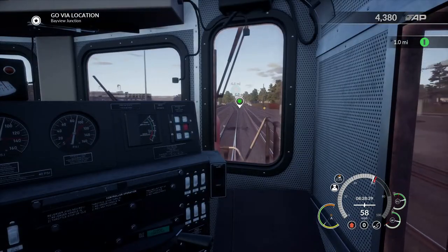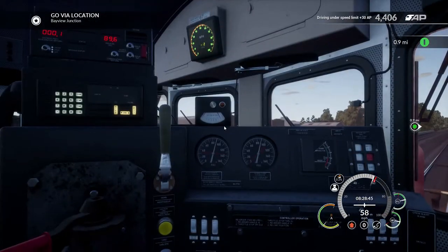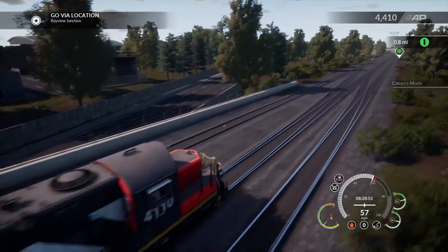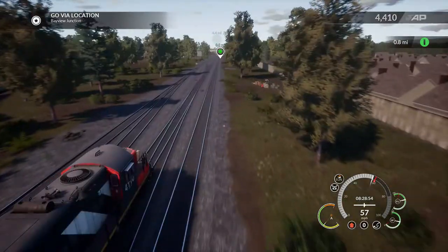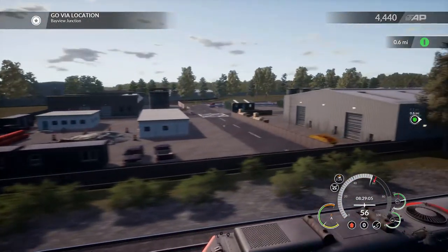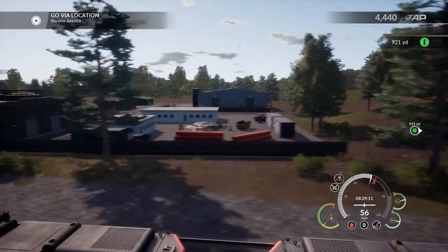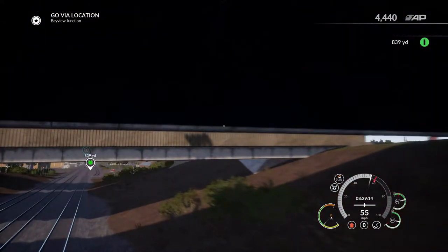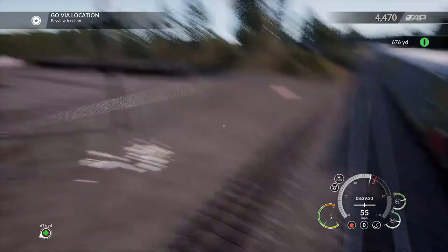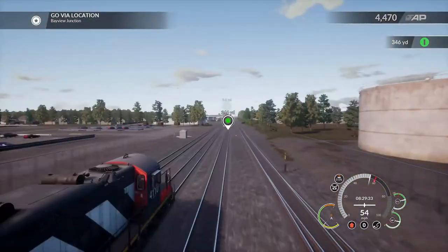So yeah, we'll just go ahead and ride this on out. Let's get a nice external camera so we can enjoy the scenery of this route. Got some houses over there, looking very nice. Got a yard of some kind, some crates and orange pipes. Bridge — watch your head. Bridge again, watch your head. Track that goes nowhere, looks abandoned, doesn't look well taken care of — all rusted rail.